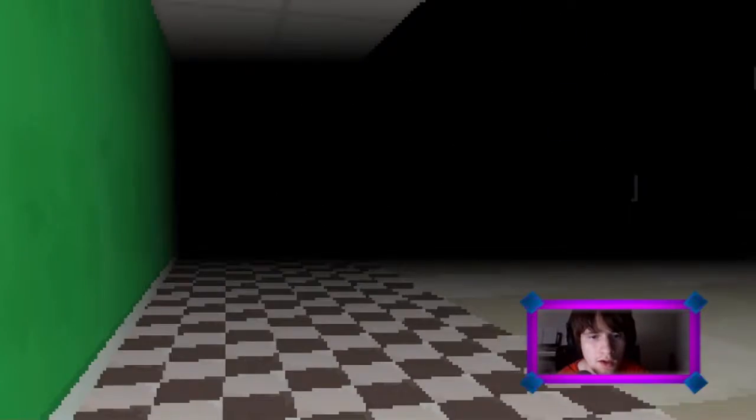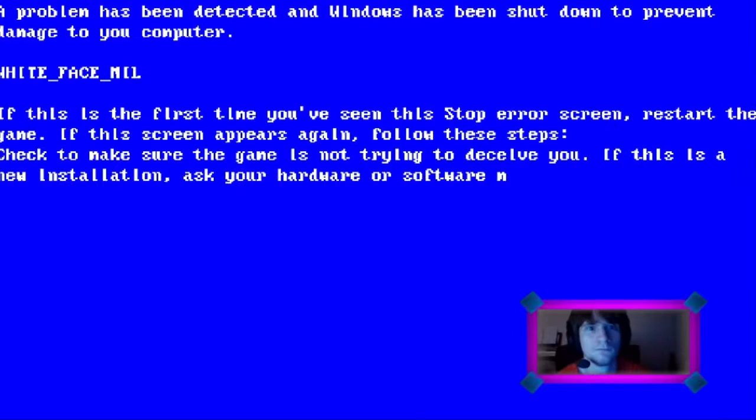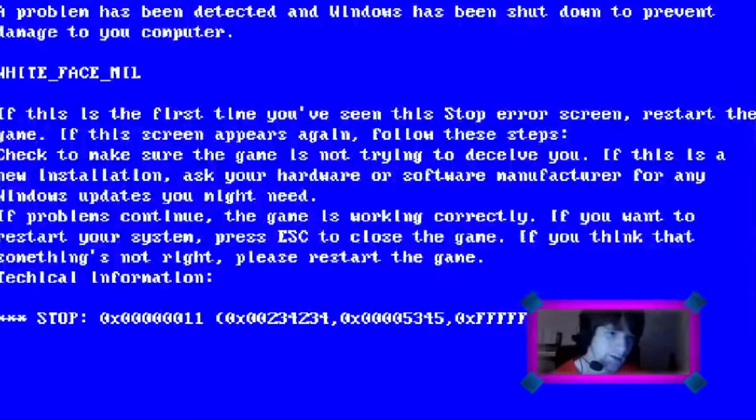Hello. Can I go by her? No, I was afraid of that. How's it going? A problem has been detected. Windows will prevent damage to your computer. Thanks — you just crashed my freaking laptop. If this is the first time you've seen this stop error screen, restart the game. If this screen appears again, follow these steps. Check to make sure the game is not trying to deceive you. If this is a new installation, ask your hardware or software manufacturer for any window updates you might need. If problems continue, the game is working correctly. Wait, what? I'll take your word for that, considering that's how the game normally is playing.